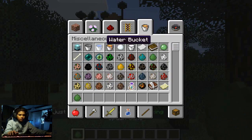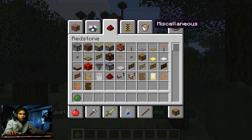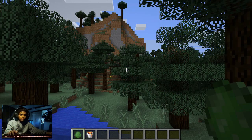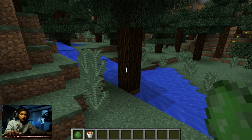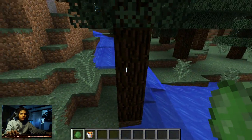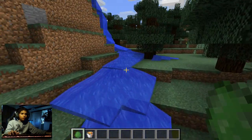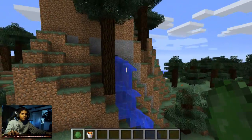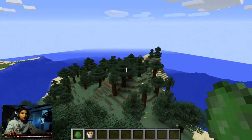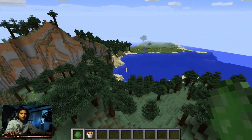I need a spawn slime egg, and a lava bucket as well. I'll click on transportation and press E to get out. There's this sliver - I'm not sure where it's coming from, but it's definitely coming from somewhere around here. Okay, let's start with today's lesson on slime.